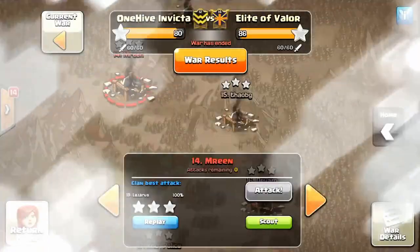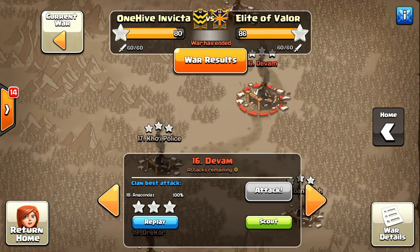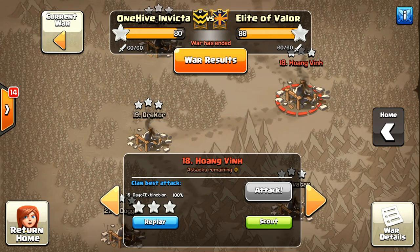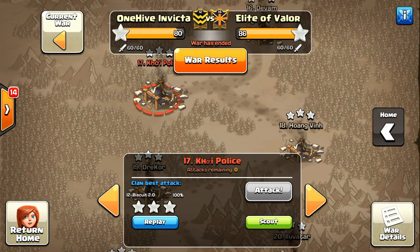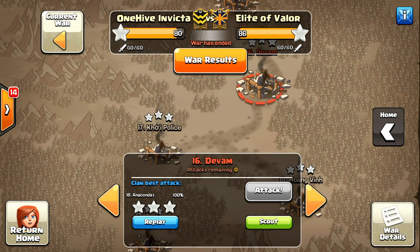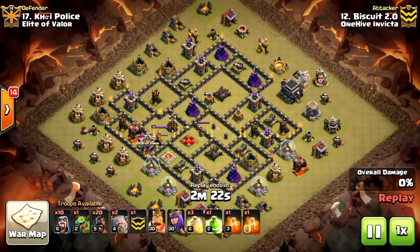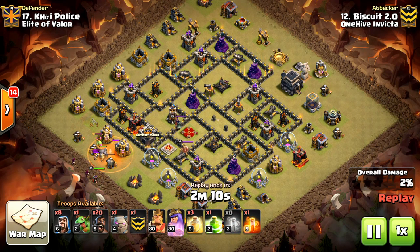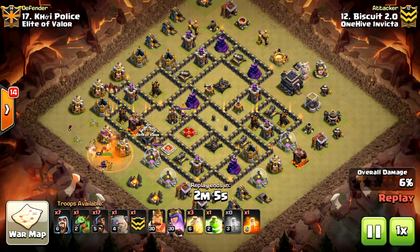Next attack, I'm going to be showing you Biscuit 2.0's attack. He's playing a Town Hall 9 in this war. He also plays a Town Hall 10. He also uses a hog attack, and as you see, it's a repeated theme. Hogs are just doing very well on these Town Hall 9s, whereas you used to see a whole lot of witch slaps, which you still do, but this base just got crushed by hogs. He did a fantastic job. There you go with the golems and the wizards just for the funnel, to get the king and queen in a good place to score that enemy queen in the middle of the base.